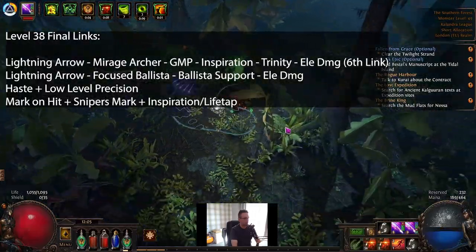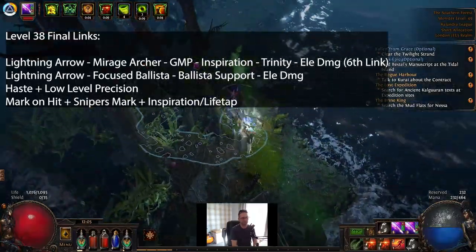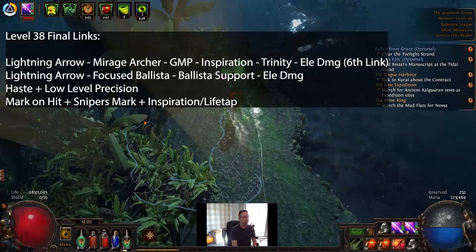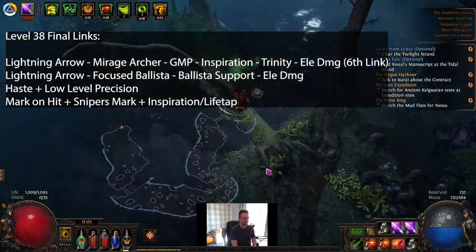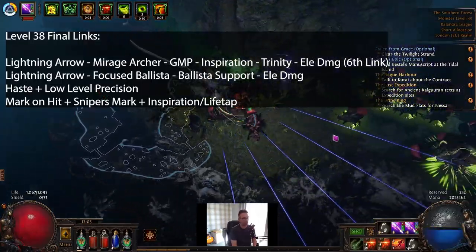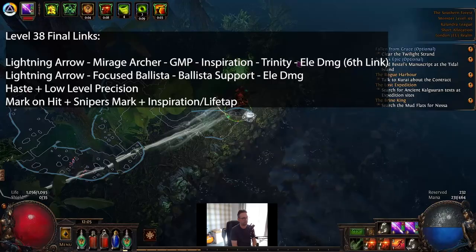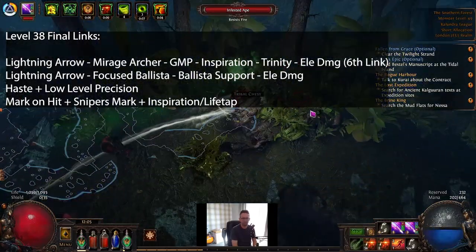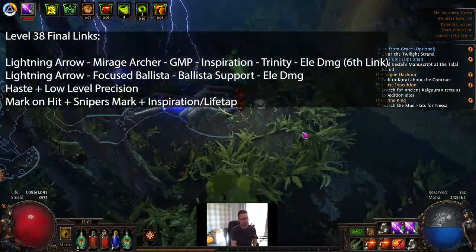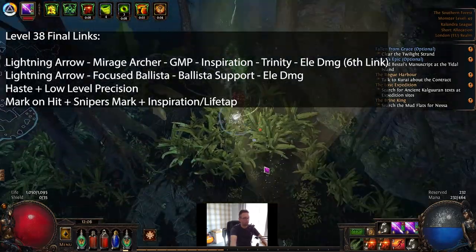Your Ballista is going to be linked up with Lightning Arrow, Focus Ballista — because it gives you increased totem placement speed and a ton of totem attack speed — and then Elemental Damage with Attacks. In terms of your curse, you can now drop Elemental Weakness. You really don't need it for trash. Mark on Hit, Sniper's Mark, and then Inspiration or Life Tap to lower the cost a bit is all you need. Bosses are really the only place you're going to need some damage, and those links will literally see you through the whole campaign super quickly.